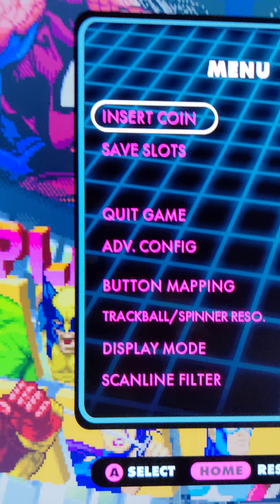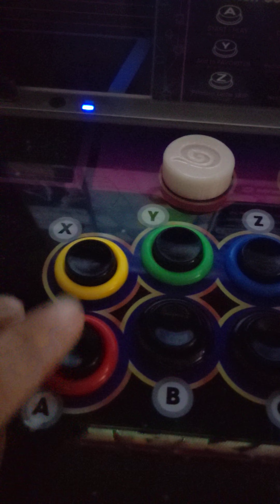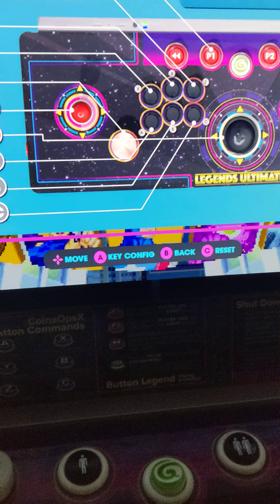Now you're in the menu. So let's go do button mapping. I'm showing you all the buttons here. We're going to configure the buttons, so you want to hit A again.